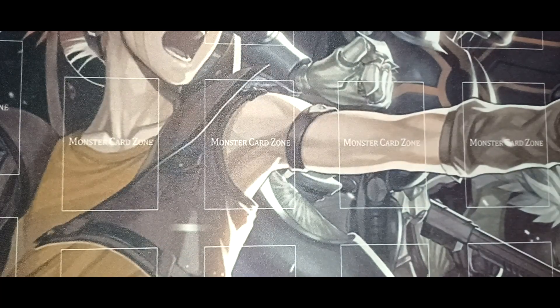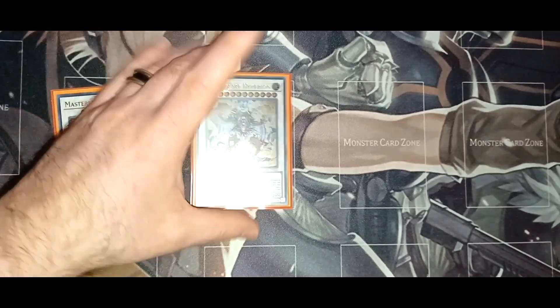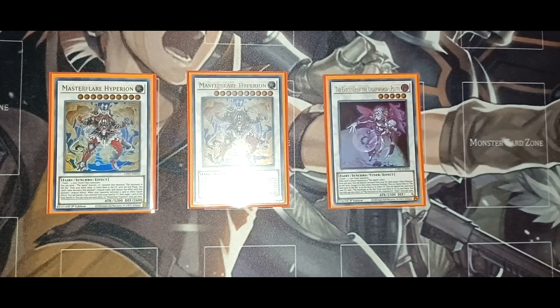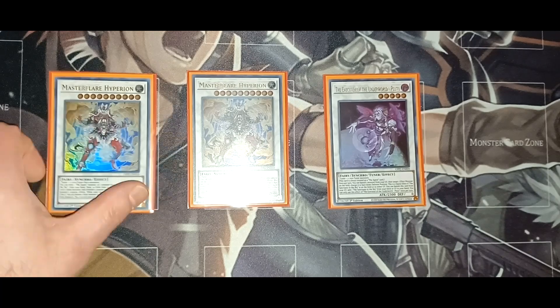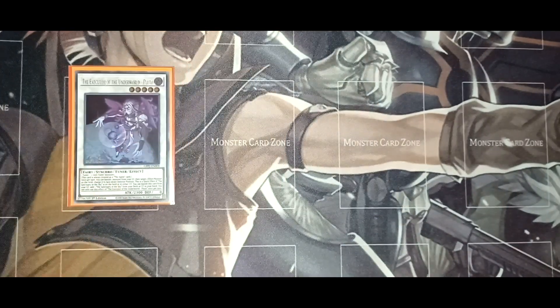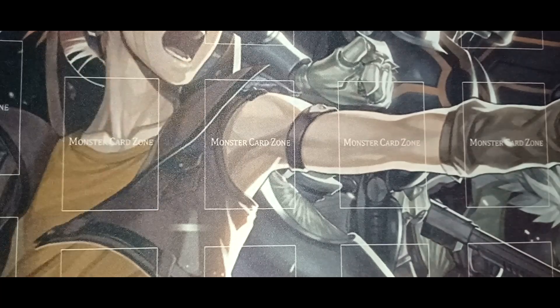Now let's move on to the extra deck. Two copies of Master Flare Hyperion and one copy of Pluto. Master Flare Hyperion is the boss monster — you send an Agent monster or one monster that mentions Sanctuary in the Sky from your hand, deck, or extra deck to the graveyard, and until end phase this card's name becomes that monster's original name and gains its effect. As a quick effect, you can banish a Fairy-type monster from your hand or graveyard, then target a card on the field and banish it. Pluto is treated as an Agent card and once per turn can change an effect monster to face-down defense position; if Sanctuary in the Sky is on the field, you can banish Pluto from your graveyard to add a Sanctuary in the Sky from your deck or graveyard to your hand.